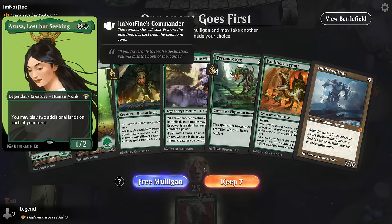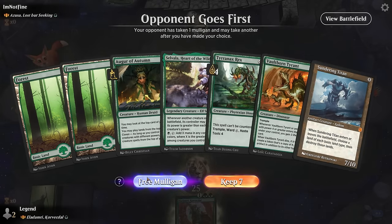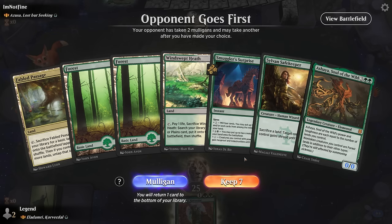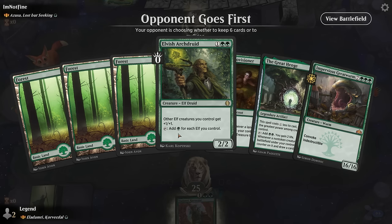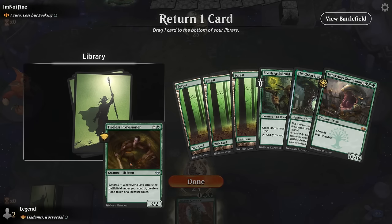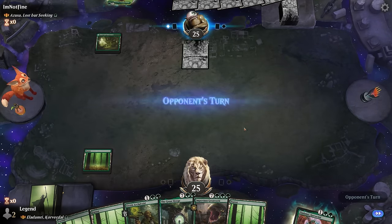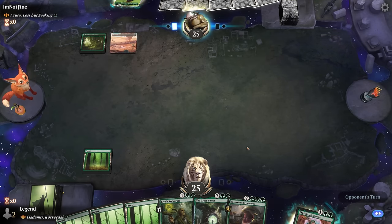Game one: we're on the draw facing Azusa. Our opening hand is too clunky and lacks early mana acceleration. After mulliganing to six we find a hand still without one- or two-mana ramp, but with Arch Druid and Greathenge for a longer game plan. The Azusa deck can be incredibly explosive, especially combining fetch lands with ways to replay lands from the graveyard — that's usually how they pull ahead quickly.